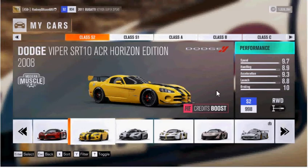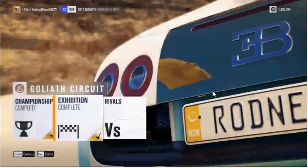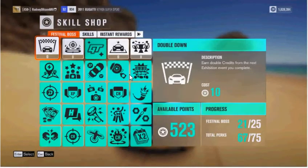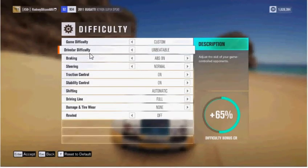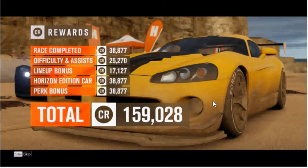I highly recommend you take a Horizon Edition vehicle. Here's proof positive: with the Double Down double credits from the next exhibition event selected, and Drivatar difficulty set to unbeatable, within a 10-minute run at unbeatable difficulty, I finished 11th place — 11th out of 12.